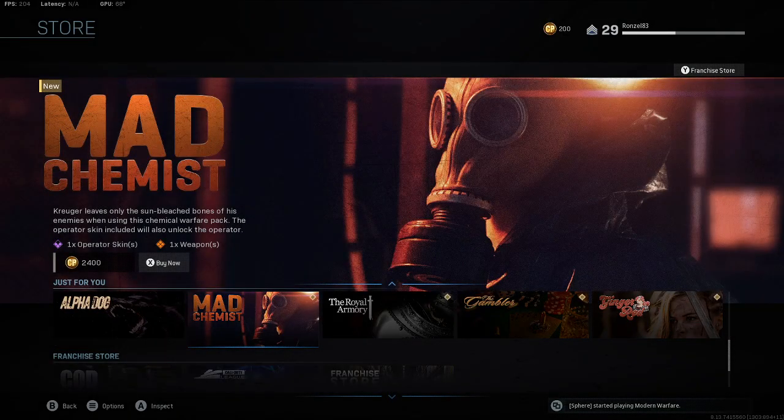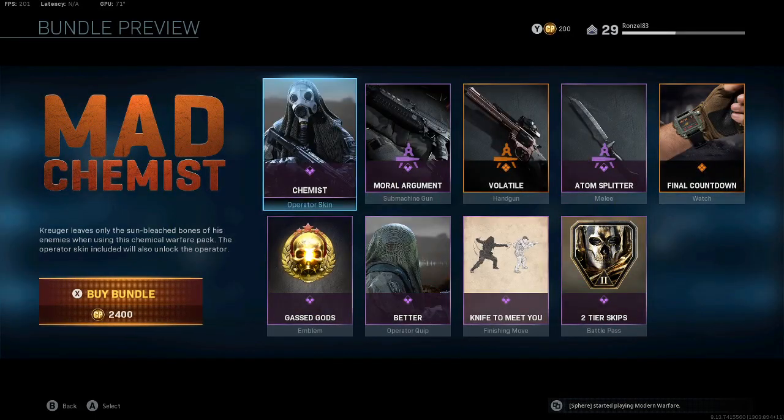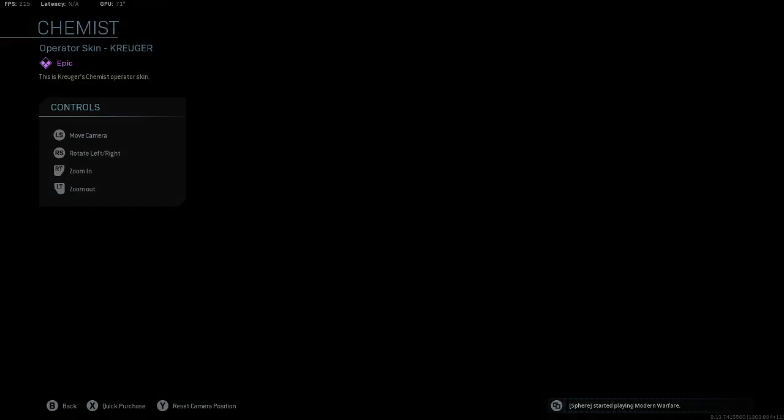We also got Mad Chemist — 'Kruger leaves only the sun-bleached bones of his enemies when using this chemical warfare pack.' The operator skin included will also unlock the operator, so that's pretty dope. That's for 2400. Oh, that is fire!